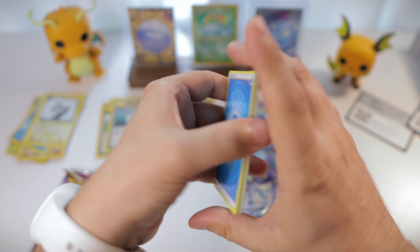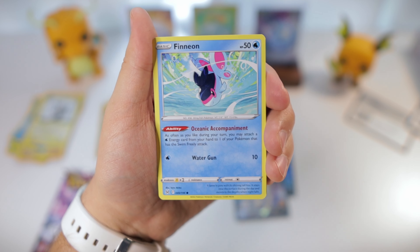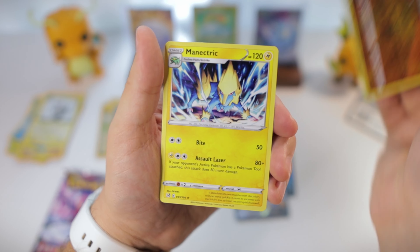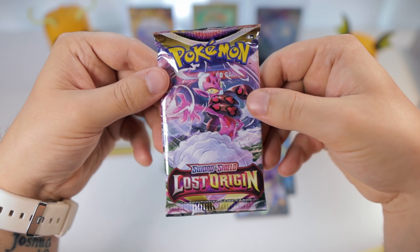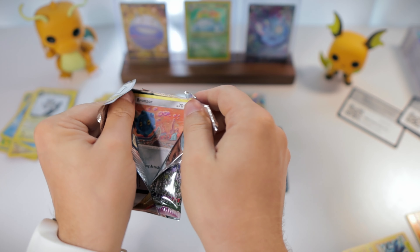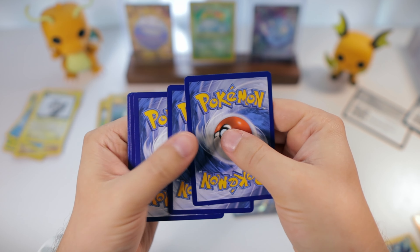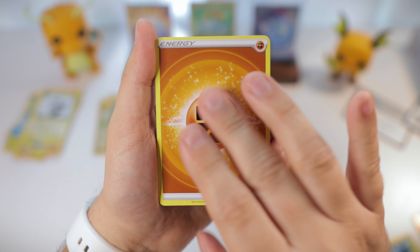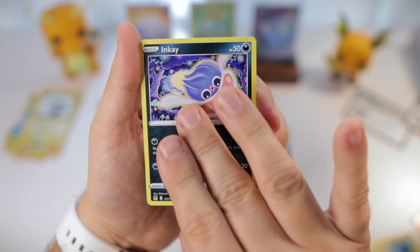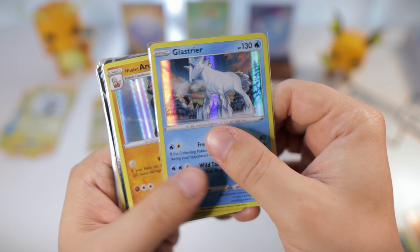Still holding out hope for that Aerodactyl today. Ducklett, Blipbug, Finneon, Hisuian Zerua, Machamp Reverse Holo - that's kind of a cool one - and we got Manectric. Now this is our last pack for real - this time we really need it. I feel like I can end off the opening in peace knowing that our third box that was completely free had pretty much all the good stuff. Fighting Energy, Bronzong, Colress's Experiment, Lost City, Bronzor, Snover, Jinx, Inkay, Snom, Porygon 2 Reverse, and today we're ending off with a Binet.